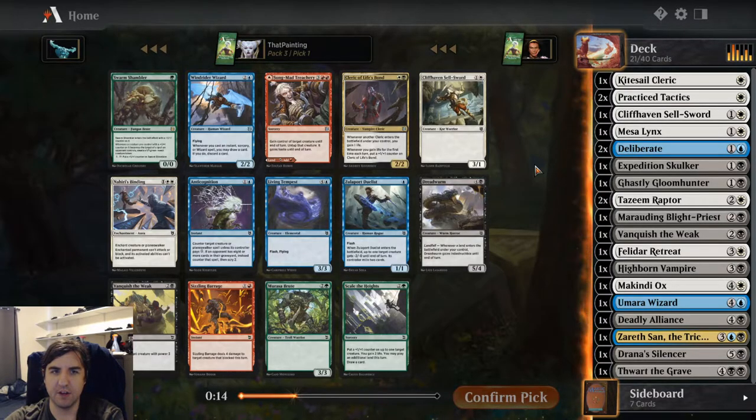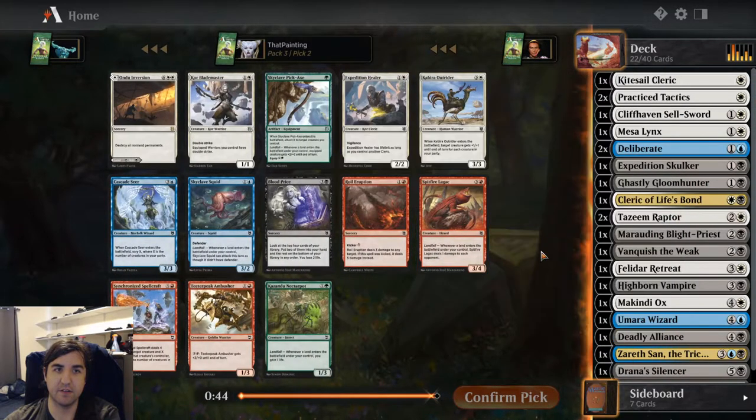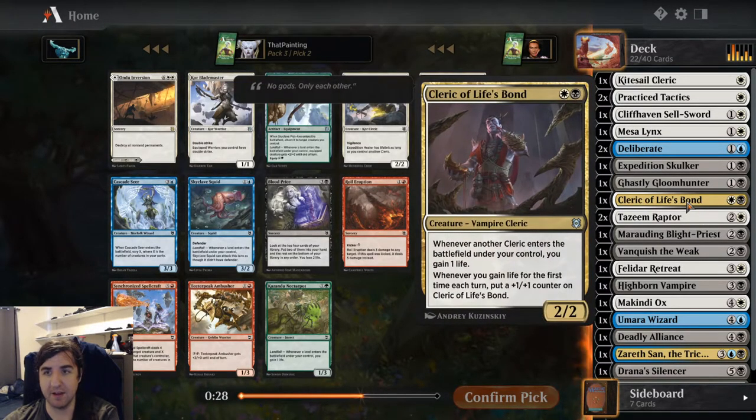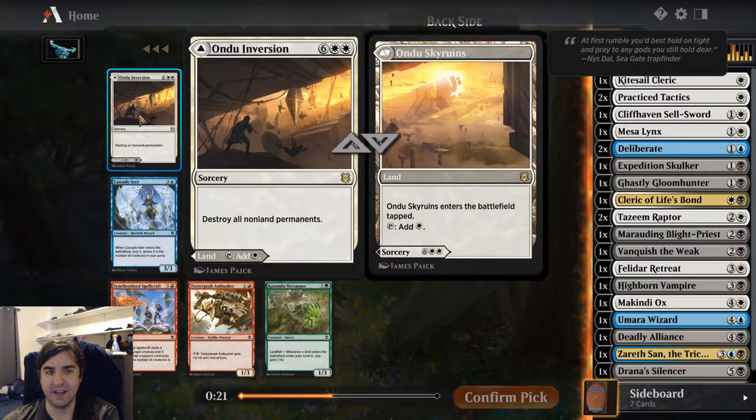It's very possible I should be taking Nahiri's Binding instead, but I think I can pick up something to make this Cleric of Life's Bond go the extra mile — just gaining a life whenever another creature ETBs is quite powerful. There's also Expedition Healer, which goes great with the Cleric of Life's Bond — it's a Cleric and gains Lifelink when you have that Cleric, which wants you to gain life. So that's very strong. But there's also an Undo Inversion — it's very expensive, sure, but I'm taking it. We're definitely a deck on the slower side.